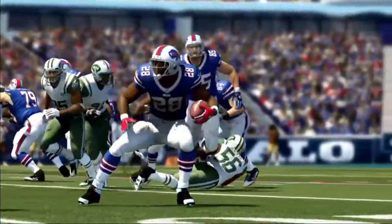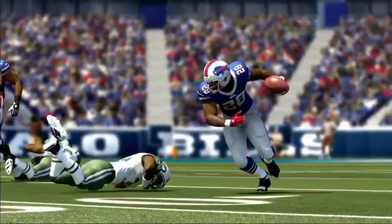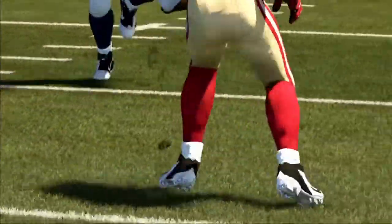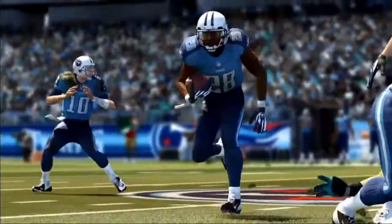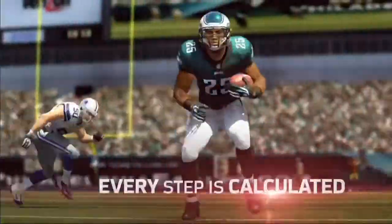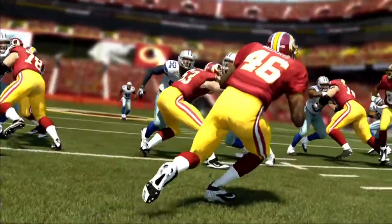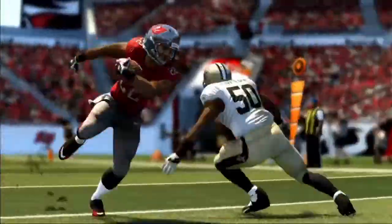There's a handful of elite running backs in the league and they all possess some kind of quality about them that's unique. Step locomotion actually stitches individual leg clips or step clips together based on what you're doing with the stick. It's going to make you feel more like you have a true sense of speed as you're running. The faster you're moving, the more steps you have to take to gather yourself, and it takes into account the speed and momentum of the player.